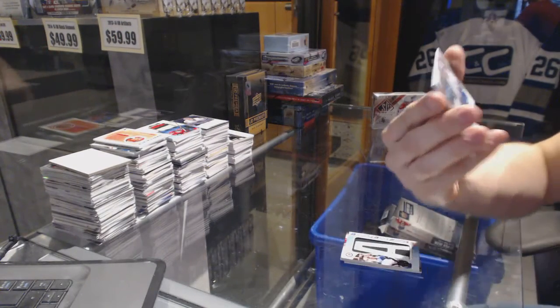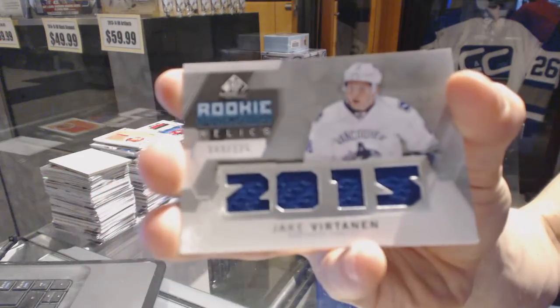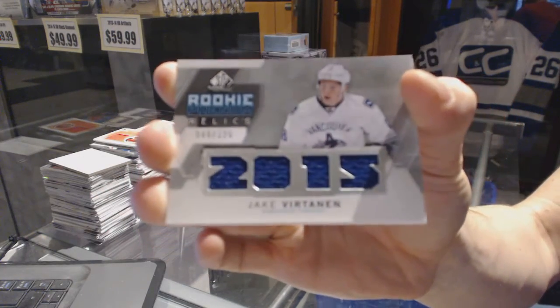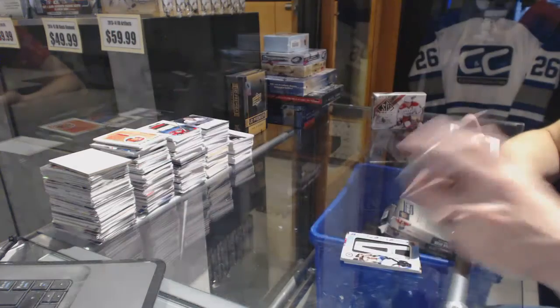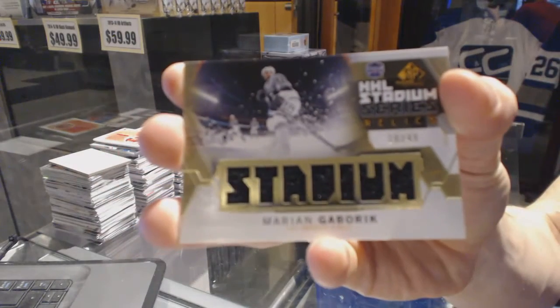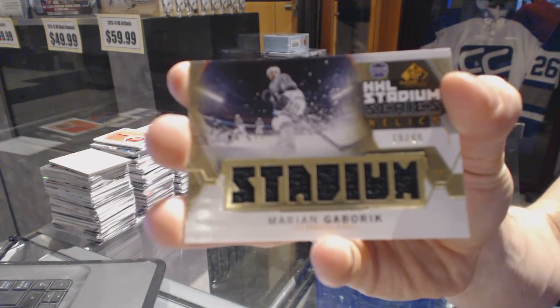We've got a Rookie Phenom Relics numbered to 125 — Jake Vertanen. And a Stadium Series Relics Gold numbered to 49 — Marion Gabrick.